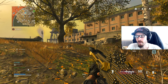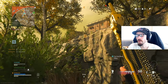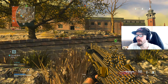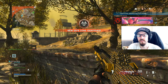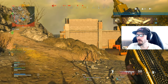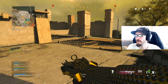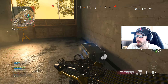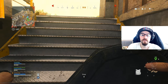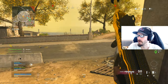Now we're going to get some Zombies information. Zombies is going to expand in Outbreak. The next chapter of the Aether story takes the agents of Requiem deep into the heart of Russia, where they'll fight to survive their greatest challenges yet. Alongside that, they're going to be adding a new field upgrade, Frenzied Guard. It basically calls all the Zombies to one player, taking all the heat off of everybody else for a certain amount of time, and during that time they can only take damage to their armor. It's a pretty big game changer.